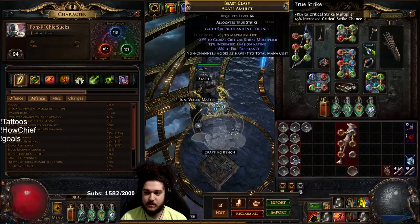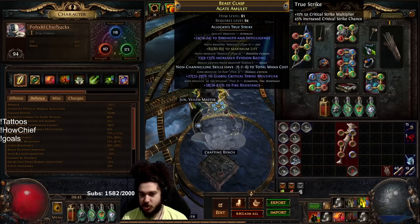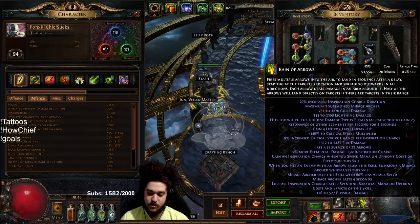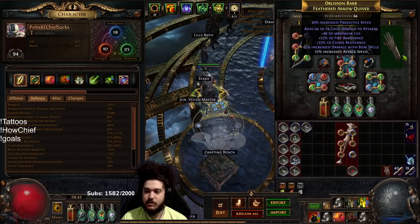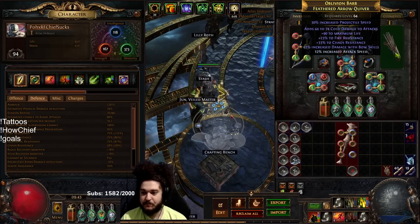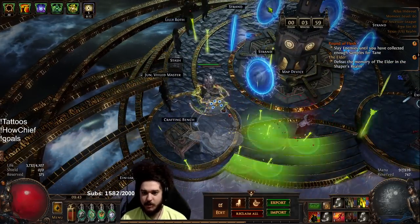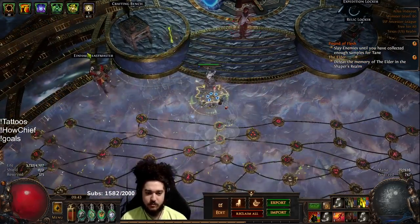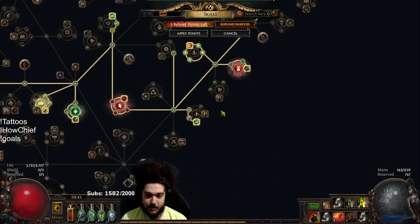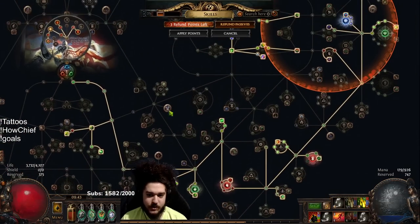I'm using Devoto's because of the speed plus the chaos res — it feels really good. The character is currently at like 58% chaos res. For my amulet I'm trying to switch to the Hyrri's — pretty much just a crit multi amulet with minus mana cost. One nice thing is Rain of Arrows costs way less mana than Lightning Arrow, so that feels much better. The quiver was given to me by Rog; ideally I'd want crit multi on my quiver. Projectile speed helps Rain of Arrows a lot because it's arrows falling from the sky — a lot of people don't like the delay, but with proj speed it feels much much better.